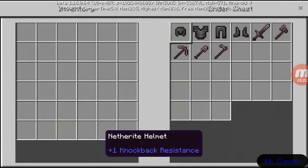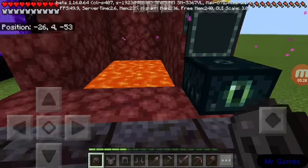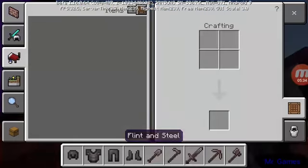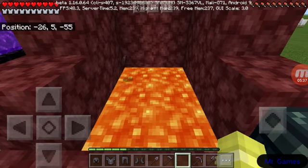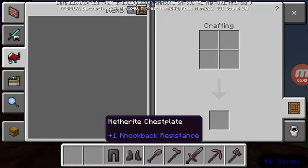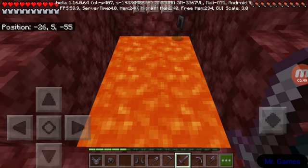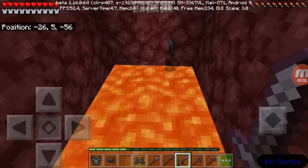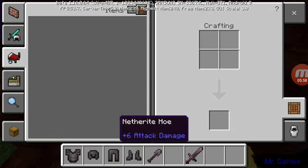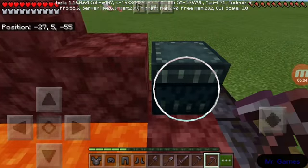This is probably one of the most impressive things in this whole update. They added netherite, which is the only thing that is actually fireproof. Like, you throw it in lava and it just bounces around - you can pick it right back up. That works for everything: the armor, axes, hoes, shovels. All the netherite is like that.